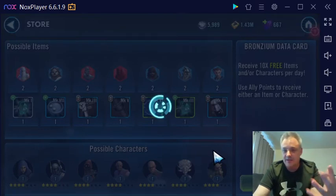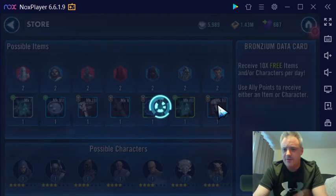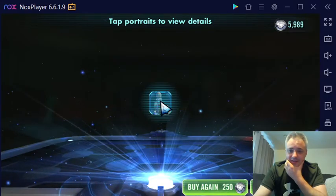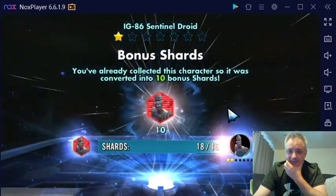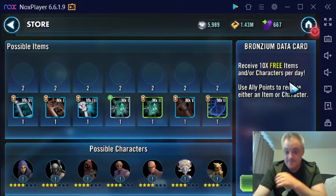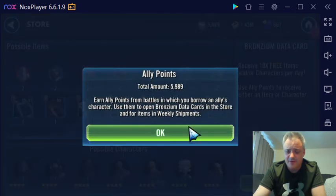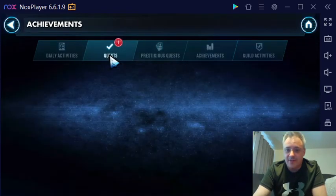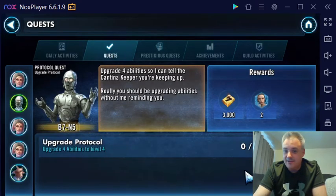Thanks to my really laggy computer, you can see that I've got about 5,000 ally points saved up. I got IG-86 — that's unexpected! In any case, I've got all of these ally points, and I'm going to be going through all those things probably this weekend in my video. So you'll see if I get any other really cool characters or funky things that will be unlocked.